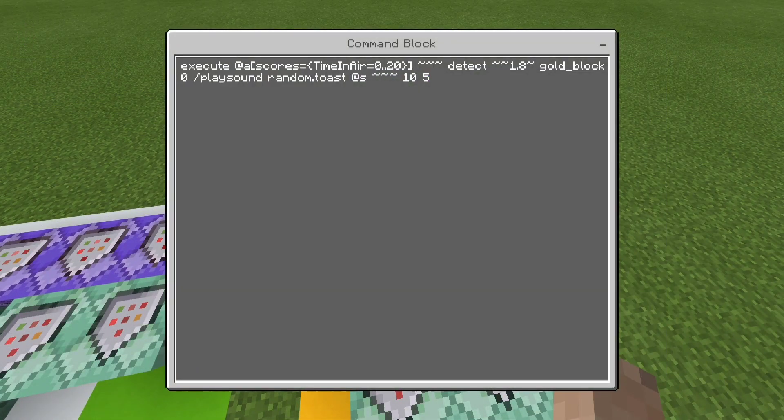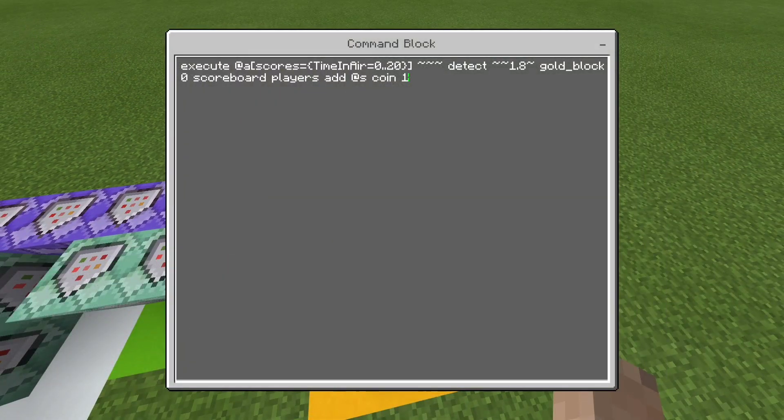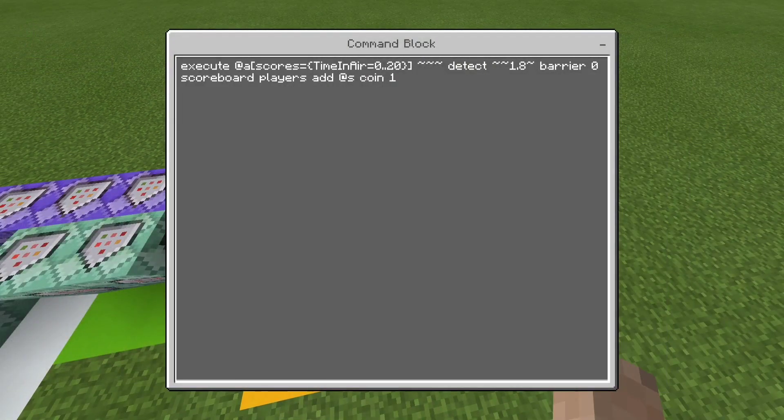This execute command — at A scores equals time-in-air zero to 20, tilde tilde tilde tilde tilde tilde 1.8 tilde, gold_block zero — plays random.toast, ten, five, so it plays the sound effect if you hit the gold block. The next one adds one coin to your scoreboard. Then this changes it to waxed copper — not regular copper because regular copper turns into other things over time, but waxed copper does not. Then there's the exact same command but with a barrier, which handles the kaizo blocks or invisible blocks. The following commands are the same, so I don't need to explain them further.